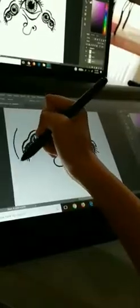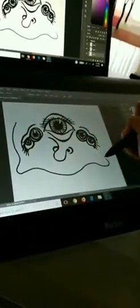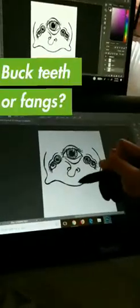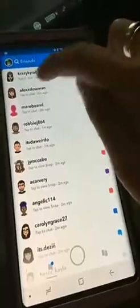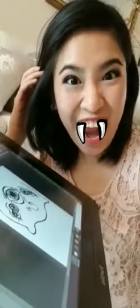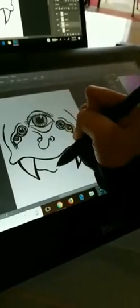Let's draw a face on our character so it won't just be floating eyes and nose. Should our character have buck teeth or fangs? You guys chose fangs, so let's give this character some fangs. There's our fangs. And let's give our character a butt chin.